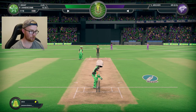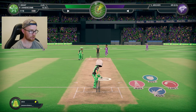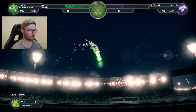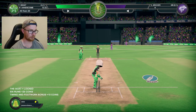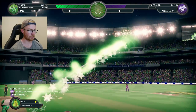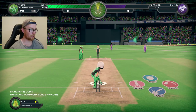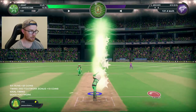Jofra Archer charging in without the dreads. This one's going to be outside off, half volley — dispatched for six more. Loving your work — Travis Dean with the astronaut helmet. Let's try and do another celebration. They've actually changed the field, so hopefully we just go over the top of them. There's a cracking shot — going for another six. Two sixes off the over.